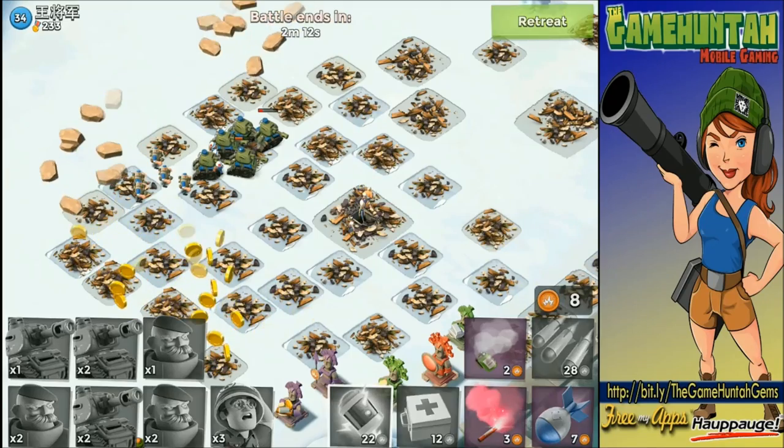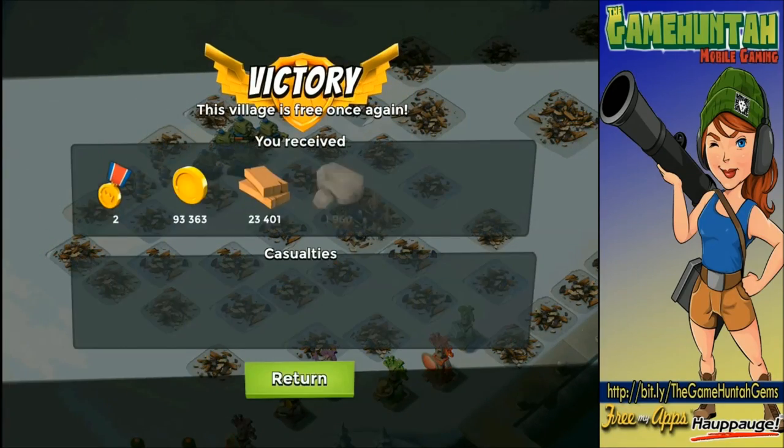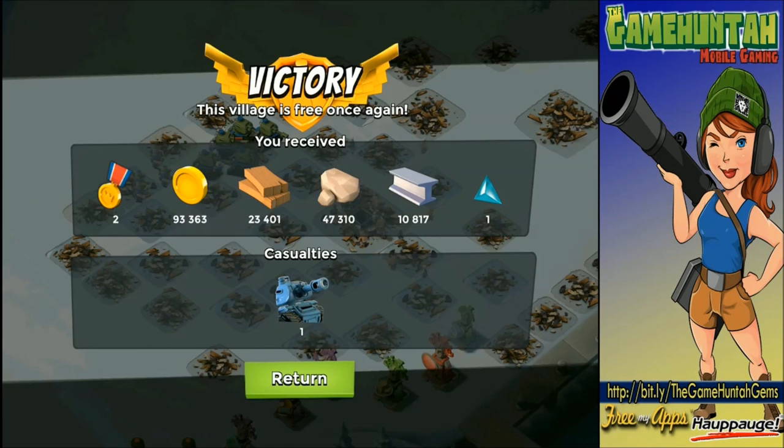Using these guys, I don't even know if I need the tanks. I could probably try a combination of some heavies in front and then some Grenadiers behind. I might need to upgrade my landing craft in order to have room for more Grenadiers, so we can try a Grenadiers-only attack — that would be epic. Let's go to the last attack of this episode.